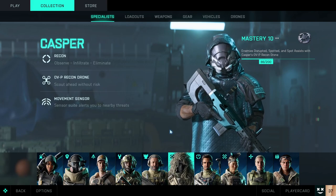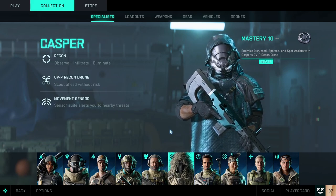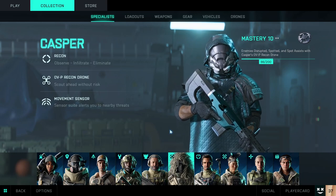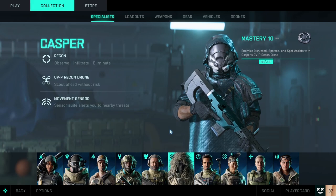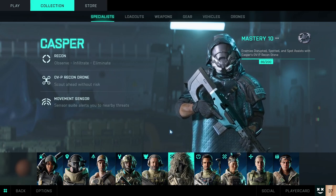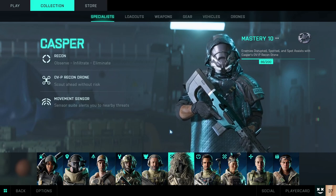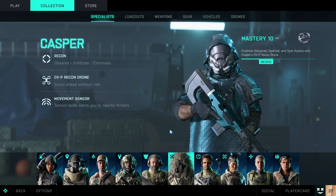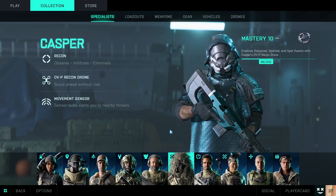You might think 5 XP per spot isn't a lot, but you can spot constantly — every five to ten seconds they go unmarked and you can remark them again with the same squad. Now imagine there are three to four squads there — you're gaining like a thousand XP per scan, and that adds up over the course of the game when you're constantly spotting things for your team.